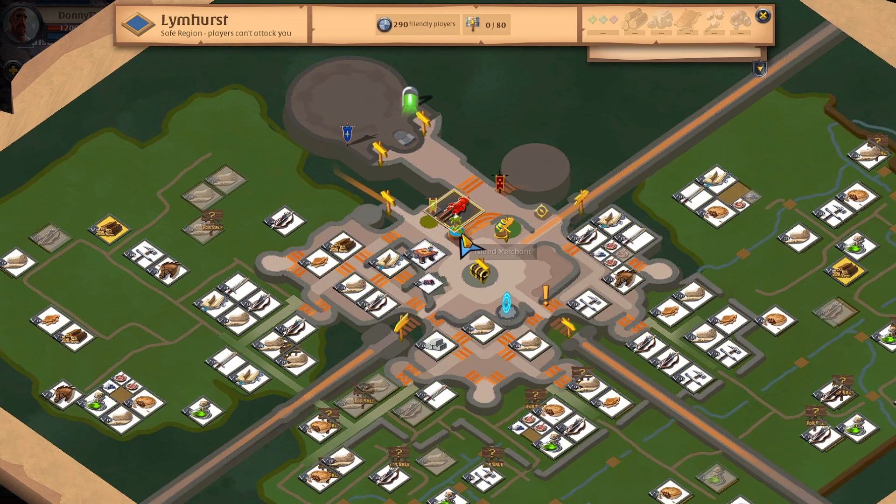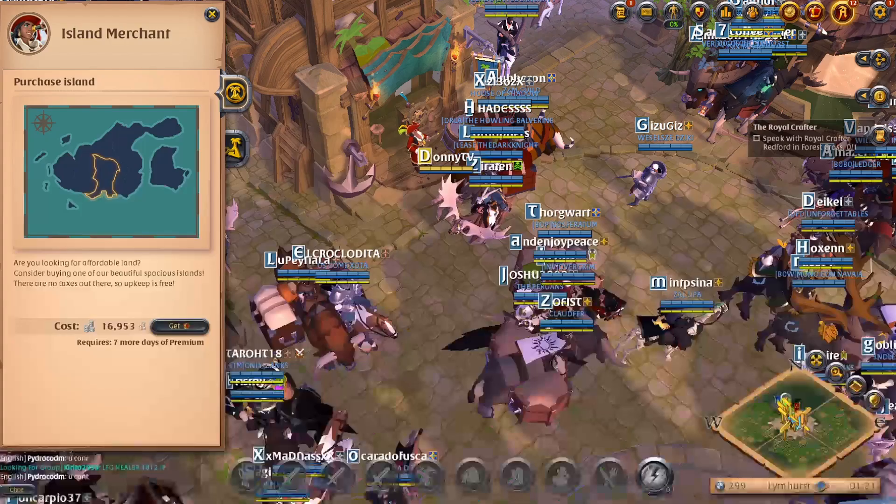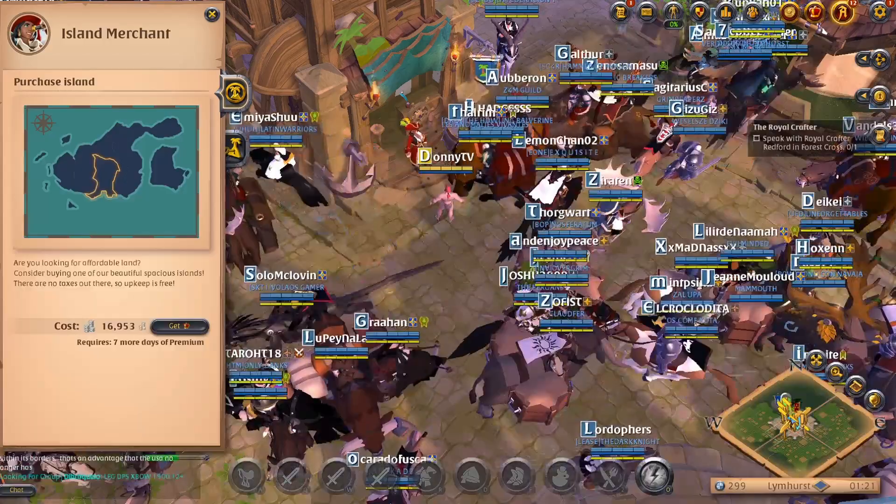Now once you've chosen your preferred city, you're going to go ahead and head over to the island merchant. If you can't find them, click the letter M which opens up your mini map, and then you'll be looking for the little palm tree. To get started with your island you'll need 16,878 silver and at least seven days of premium.